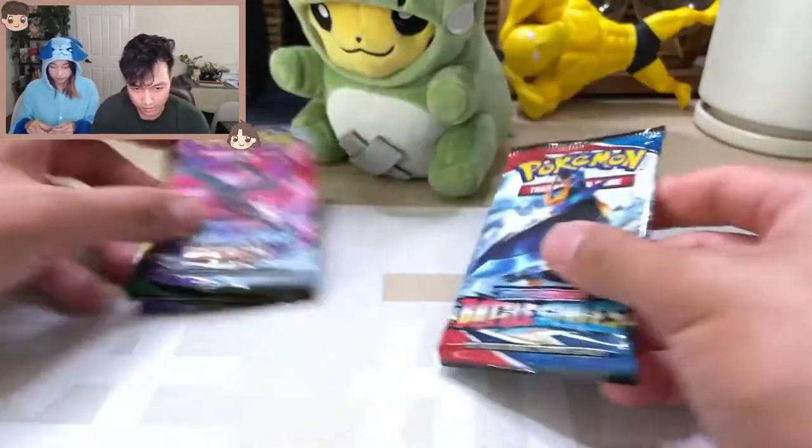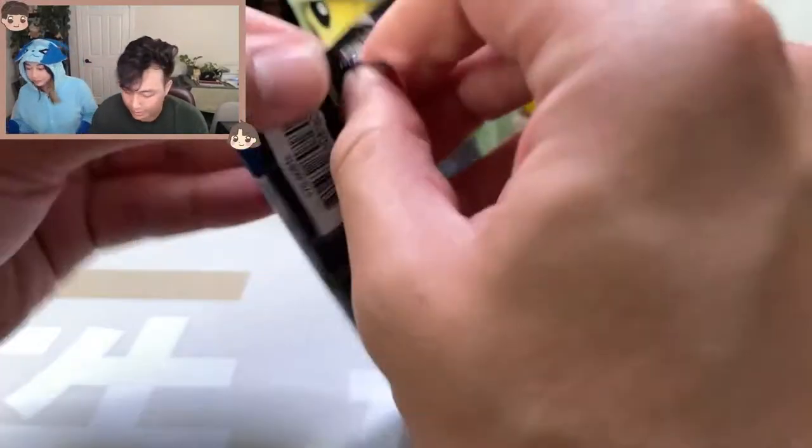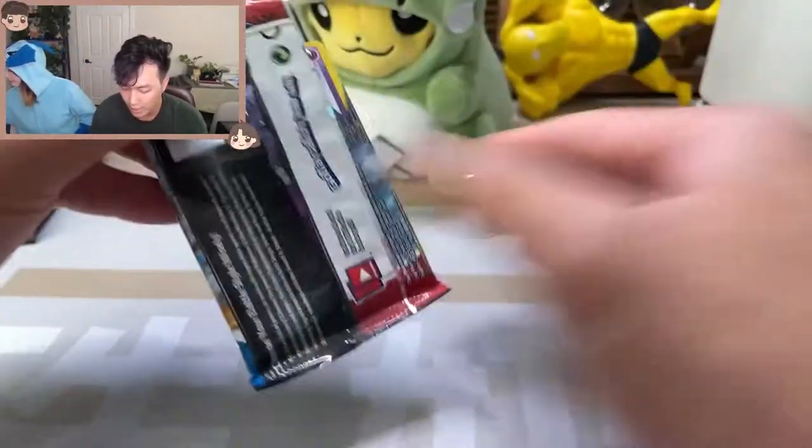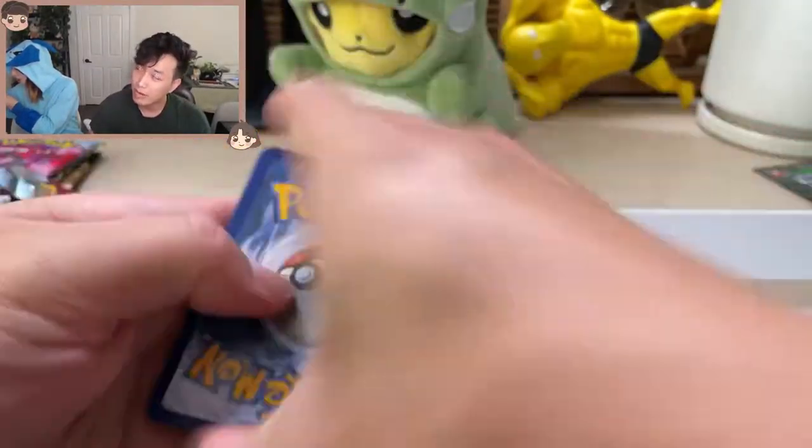It's got Flareon, Vaporeon, and Jolteon on the side. We'll start with Battle Styles here — you get a little taste of everything, which is very cool. I think the only pack set missing from Sword and Shield is... Rebel Clash. That might be it — just Rebel Clash that is missing.